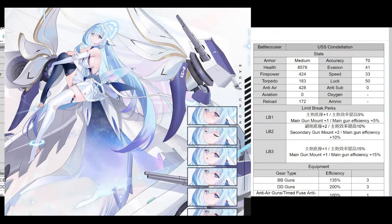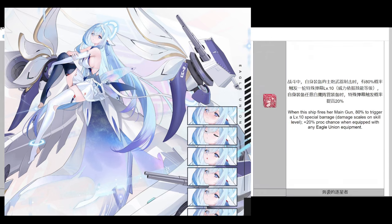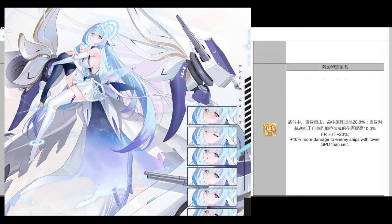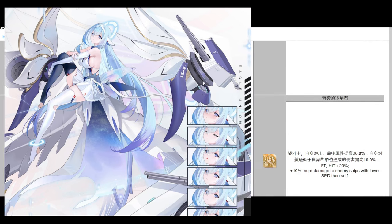Next up is USS Constellation, the Lexington-class battlecruiser - probably my favorite design out of all of them. Pretty good stats overall. You can use battleship guns and DD guns - all American battleships can use DD guns, not CL guns. There's a special barrage when she fires her main guns, and when she has Eagle Union equipment equipped, she gets 20% extra chance, so 100% chance. If you have an extra Georgia gun, just slap that on her. She gets extra firepower and hit, and deals 10% more damage to enemy ships with lower speed than herself. I see Constellation more as a hard mode requirement filler - pair her with West Virginia and you'll be good to go.